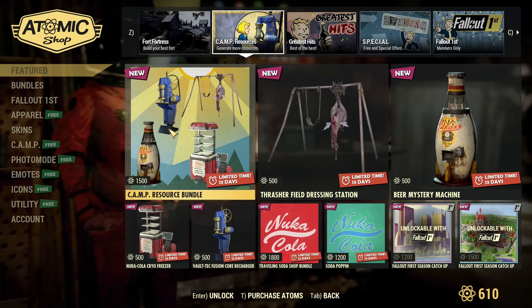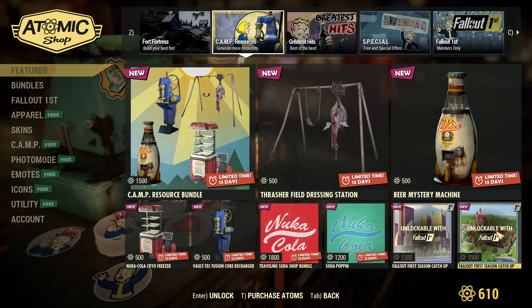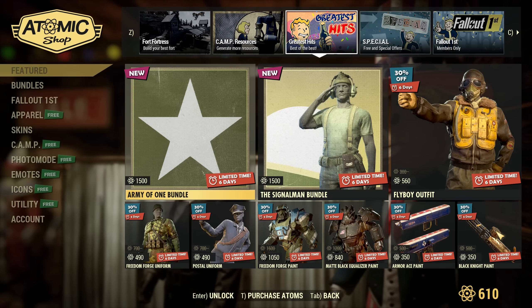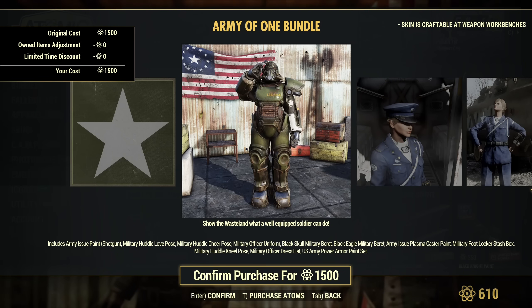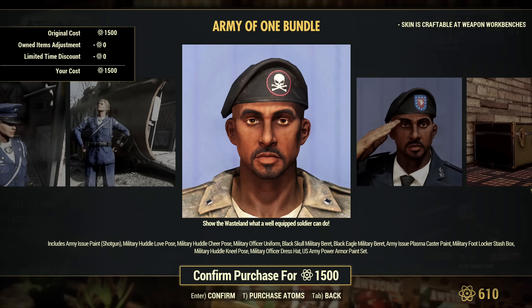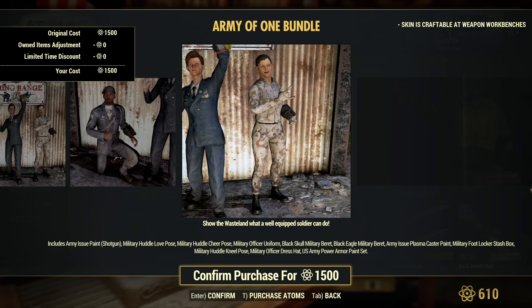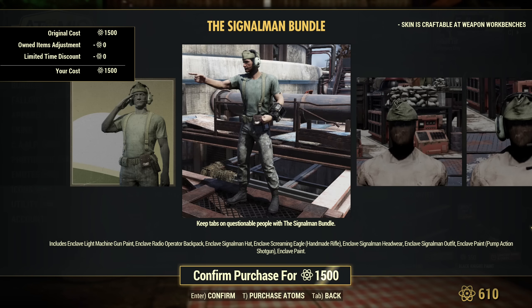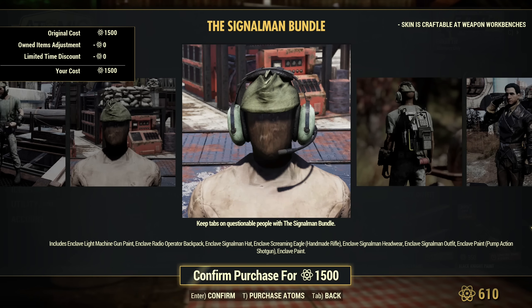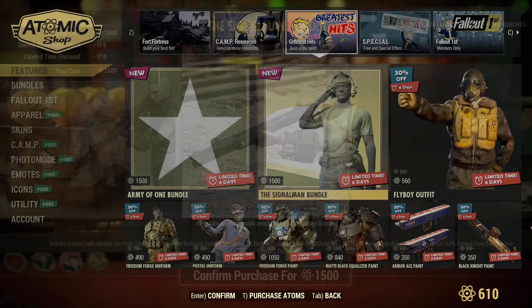Next is Camp Resources, which is from last week so we already checked that out. Then we have Greatest Hits and there is some new stuff — the Army of One bundle. Those are new bundles for older and old season items. There's also the Signalman bundle, another new bundle with not-so-new items. New on the bundle doesn't mean the items themselves are new, just that the bundle is new.